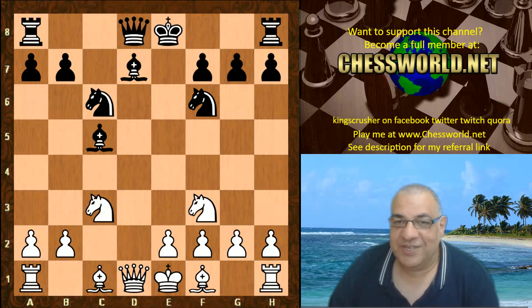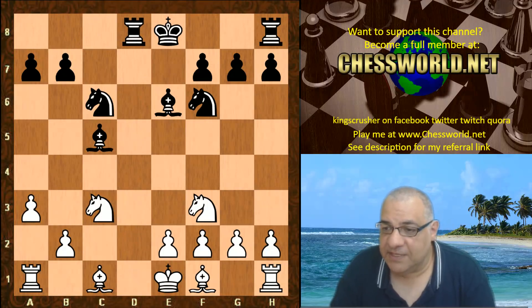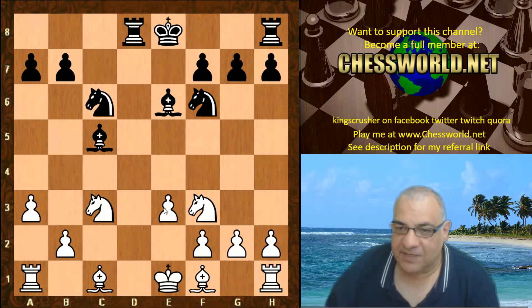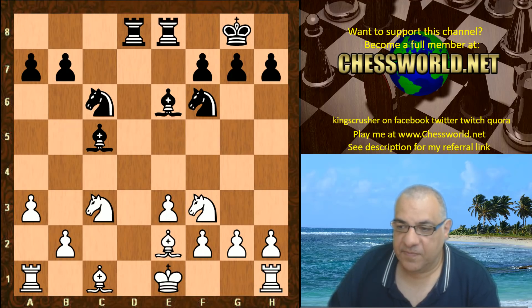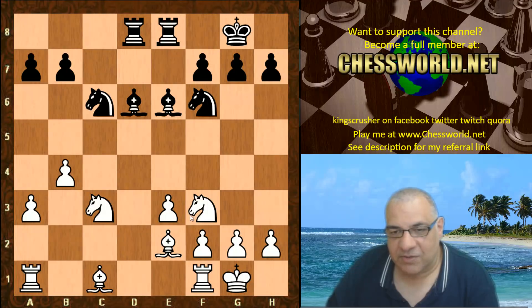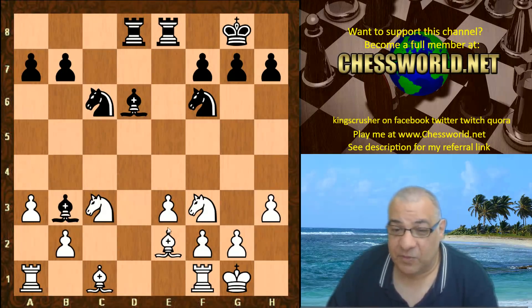In this game, Leela doesn't play the main move e3, but instead plays a3, which is played as well but a bit rarer. We have Bishop e6, Queen takes a8, Rook takes a8, so black has what seems to be a dangerous initiative and a dangerous lead in development. Then e3 is played, which closes in his own bishop, but this is a position to batten down the hatches and weather the storm. Bishop e2, Rfe8, white castles, Bishop d6, and now h3.